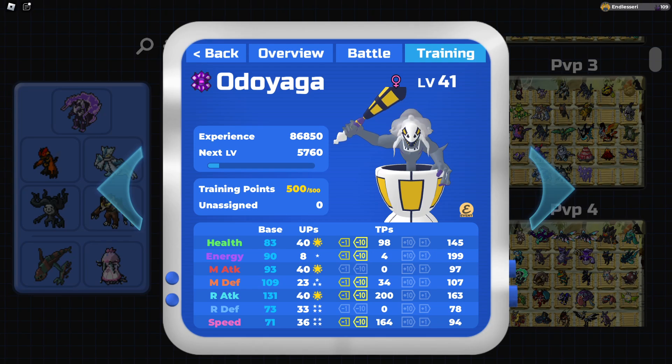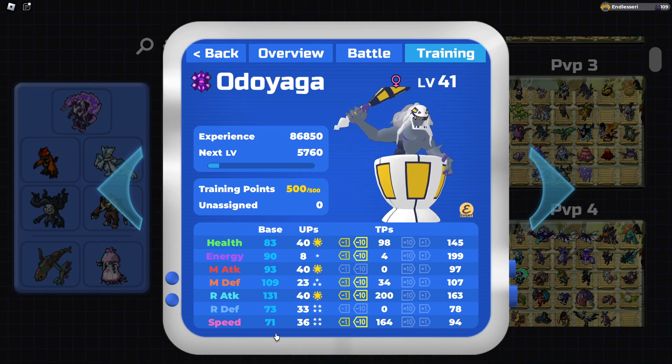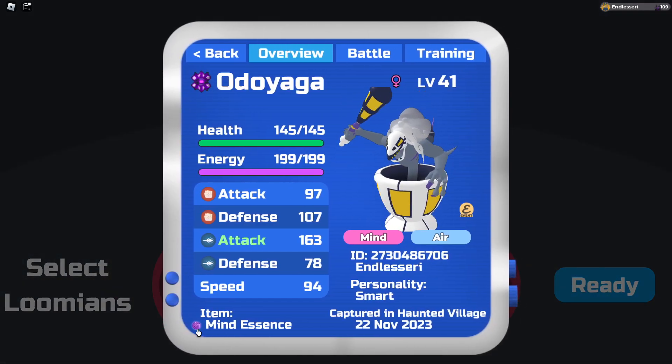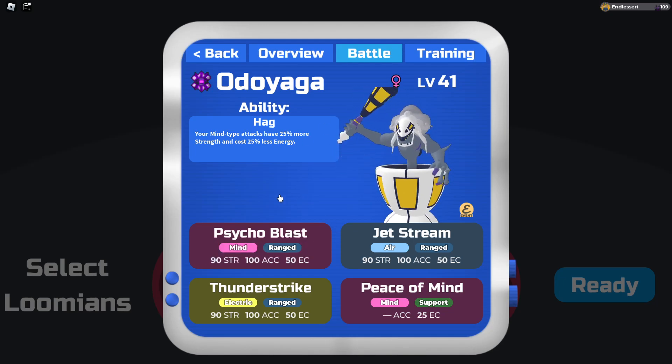Also the 164 speed — I have no idea why that's there, but I guess it would let us outspeed things with 71 base speed. Anyways, here we are with the first battle. Also I didn't mention the item — we are running My Essence because why not. You can also run Gesture if you wanted, or Parakel since 25 less energy Cycle Blast.